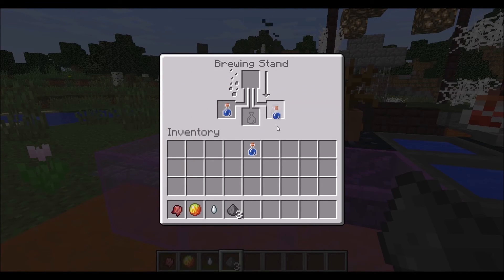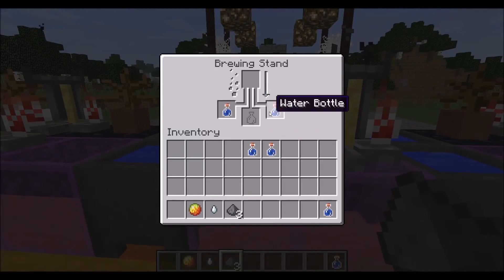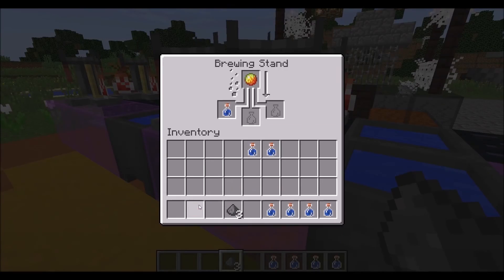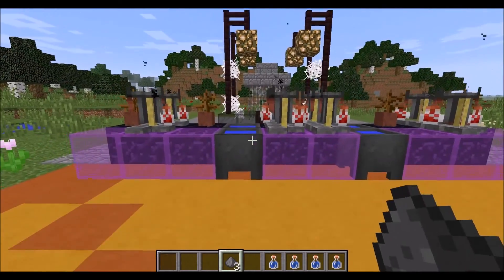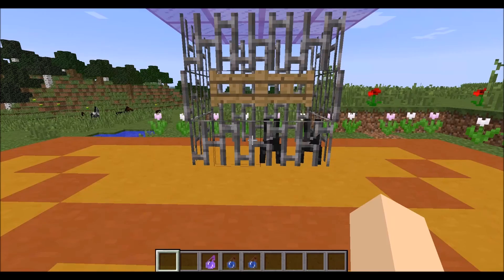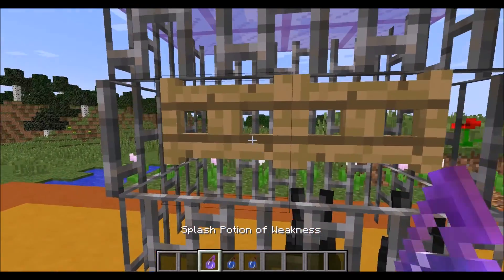I'm just going to take those out for now, and we're going to make one fermented spider eye, one ghast tear, and one magma cream. So those are going to be done, and then we're going to put gunpowder effects on all of them. Now we have all our potions, and yes they are two of the mundane things, but that does not matter.